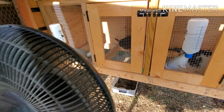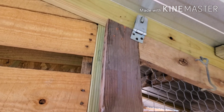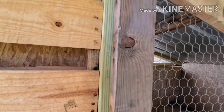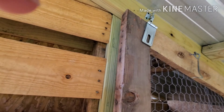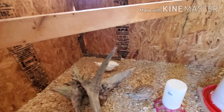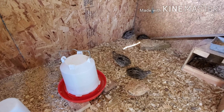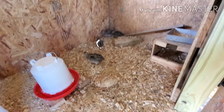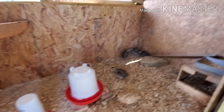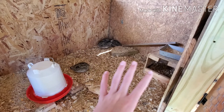It starts with a D — it's like a barred rock but it's smaller. There's two right here by that trash can. Like Dominique or something like that. Apparently they lay blue eggs. They're smaller and a little bit younger right now, but apparently in about a month they should start laying blue eggs. We just got those a couple days ago — we got two of them, and then we got two of these other ones.